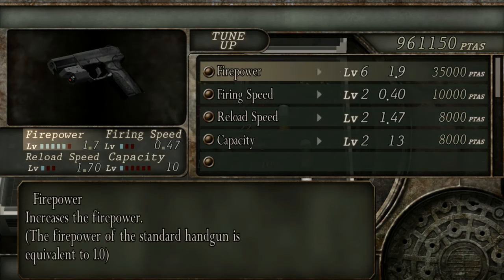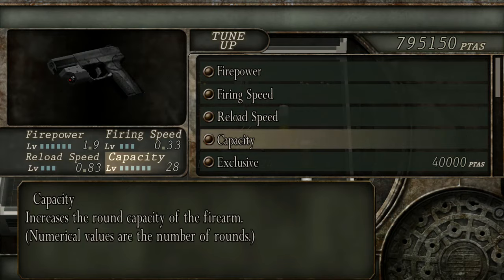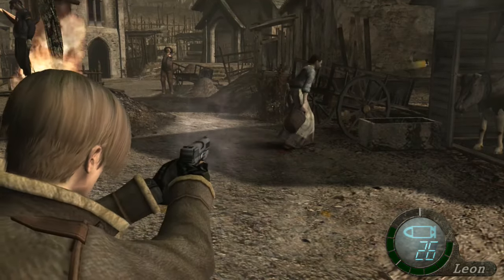The Punisher has the ability to penetrate through two enemies with one shot, and it can be bought from the merchant for 20,000 pesetas. But the best way to obtain this weapon is by shooting the blue medallions, and you'll get it for free.